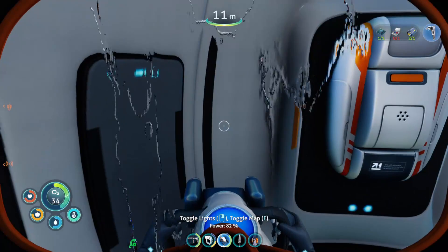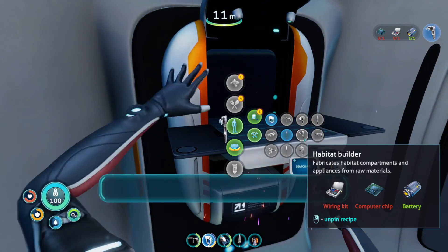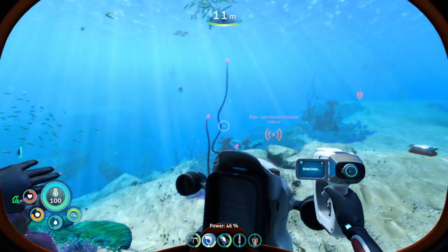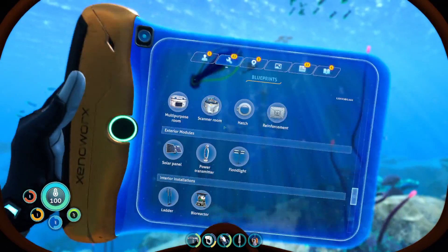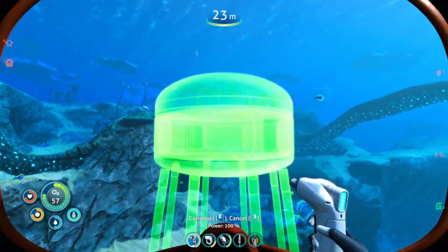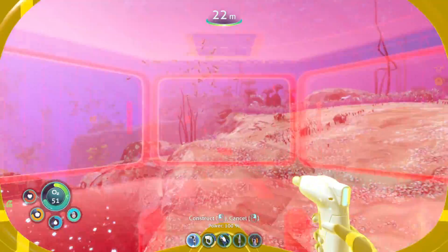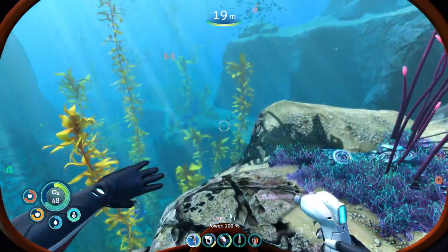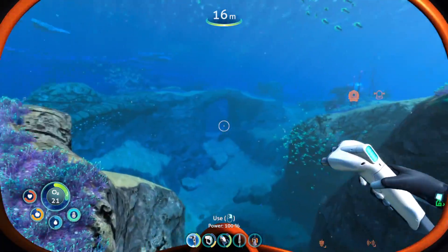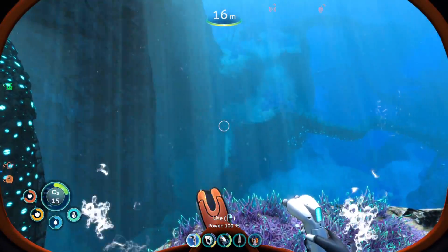Oh my gosh, I'm so excited — finally we can have a base! Habitat builder has been made, adding emergency shelter blueprints to your data bank. Okay, where is that habitat builder? We have a multi-purpose room. Where are we going to build this? I'm kind of thinking right here — this is a pretty area and I kind of like to stay next to the life pod, just in case, and it gives me a starting point.